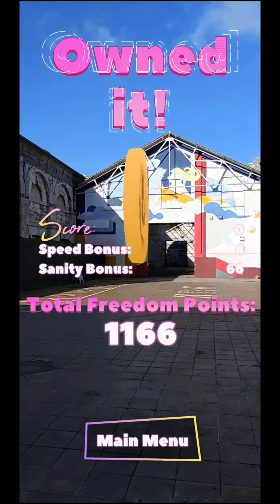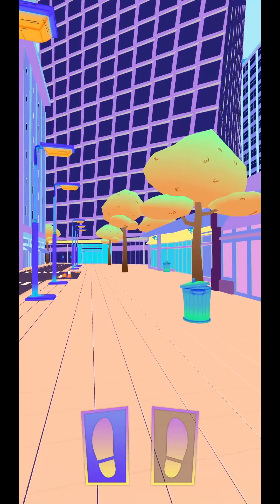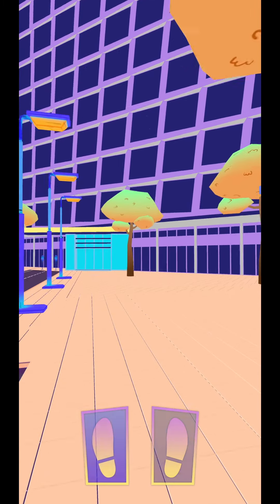This is the currency for that level. Then you get the outro cutscene where you go inside the skyscraper and the rest of the levels play out until you reach the glass ceiling at the top.